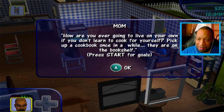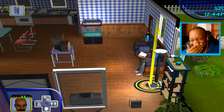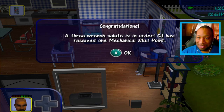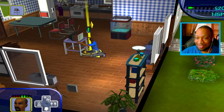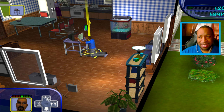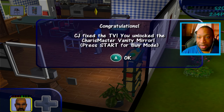Mom's roasting me: 'Crack a book once in a while.' Why would you purposely let me get electrocuted? I think she wants me to die. 'How are you ever going to live on your own if you don't learn to cook? Pick up a cookbook, they're on the bookshelf.' Congratulations — CJ has received one mechanical skill point! Can we repair this now? Look at me — handyman! I don't need a job, mom, I'll just take care of you.